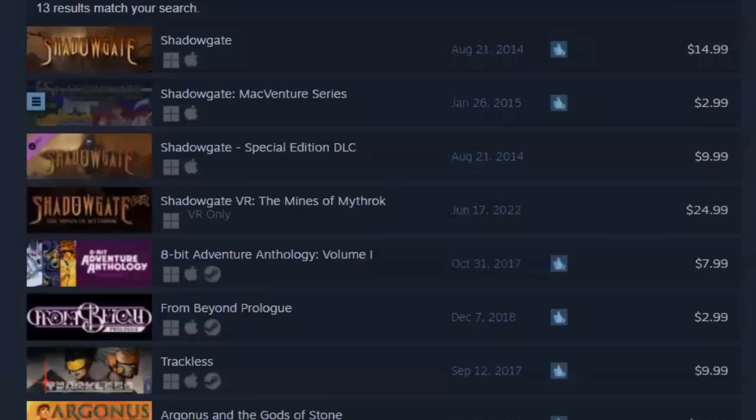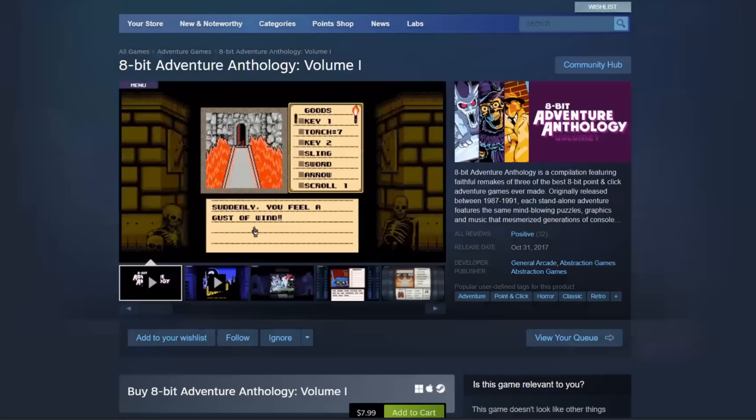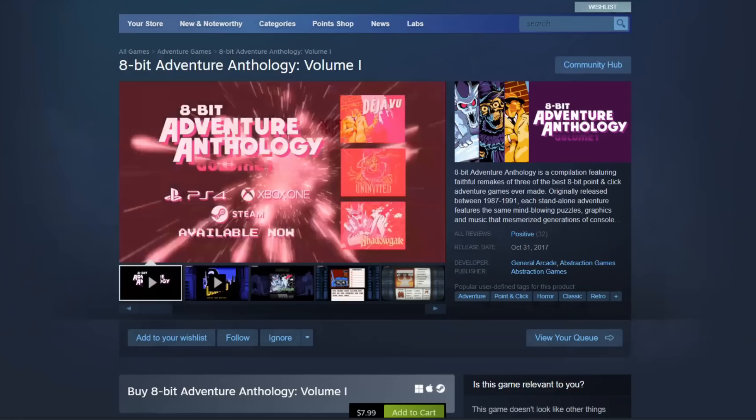It's important that you're playing the correct version of the game. Shadowgate was released on a ton of different platforms, but the only version that has this secret room is the original Macintosh version.